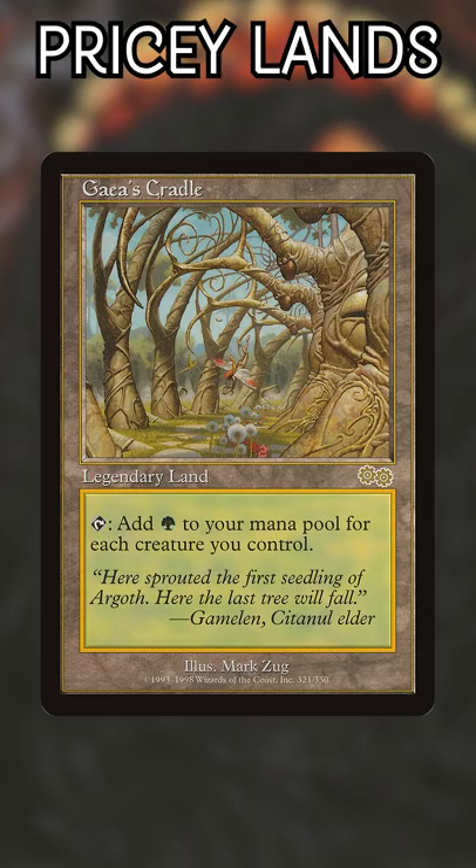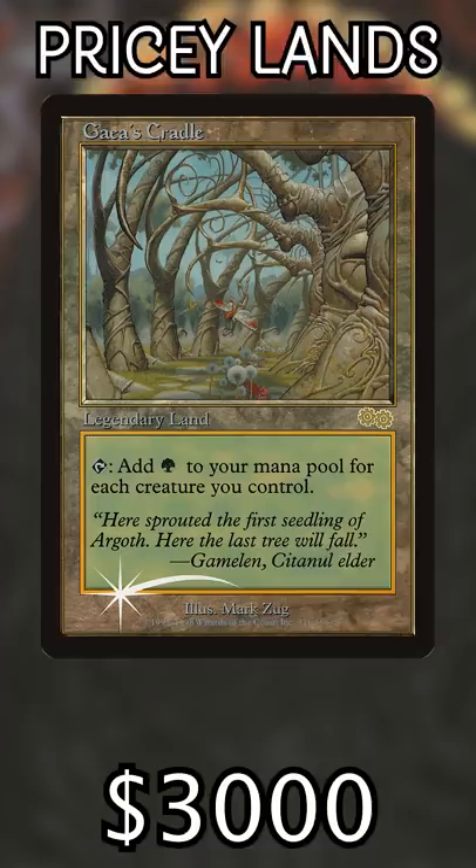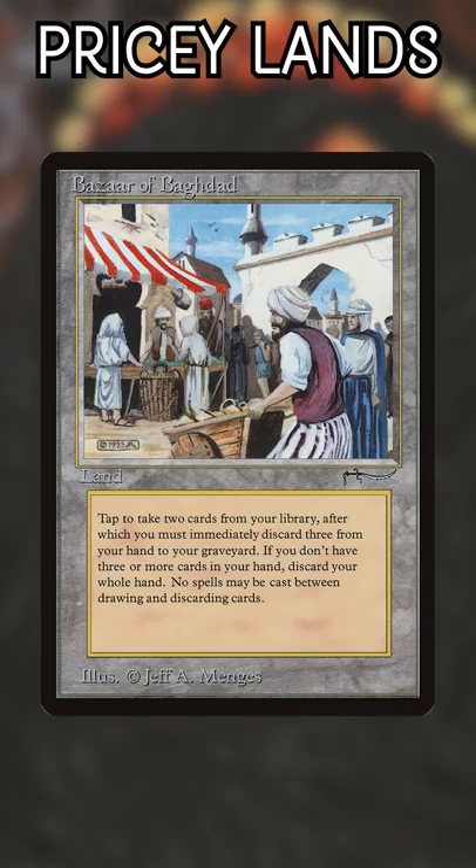Number four: Gaia's Cradle. This is the most powerful land in the format, and will absolutely bury opponents if unanswered. You can score a regular copy for $1,050, or if you really have lots of money burning a hole in your pocket, drop three grand for the Judge promo.